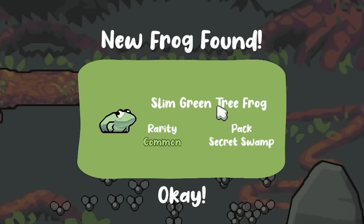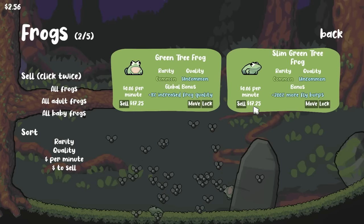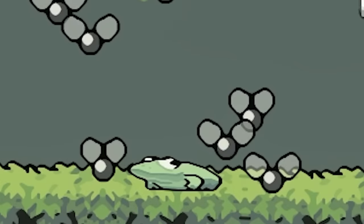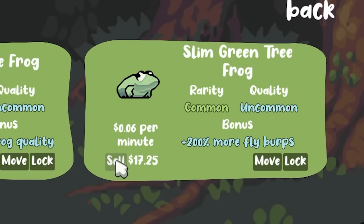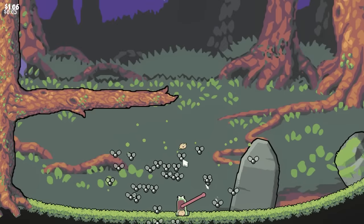So it's a slim green tree frog, which is actually a different variety than our first one. They're both worth $17.25 to sell, they make 6 cents per second, this one has 200% more fly burps — I don't know what those are. And if we don't know what something is, we sell it immediately for profit. Then we can buy two more frogs, hopefully for better quality results.